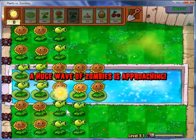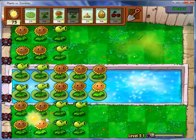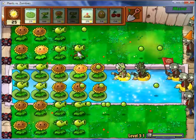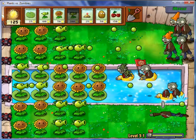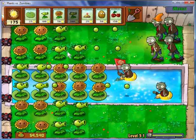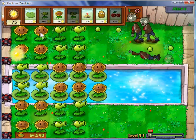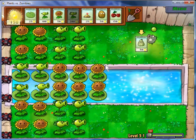Another huge wave of zombies is approaching, because we all love that. I forgot to mention something about the waterfront — whenever there's a pool of water, enemies do come out from the water, so that is something you have to remove and stop. For the most part, this first stage is pretty easy. Next stage will be much harder.